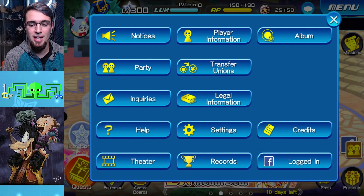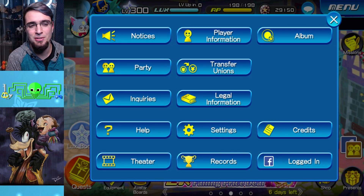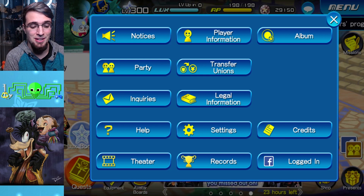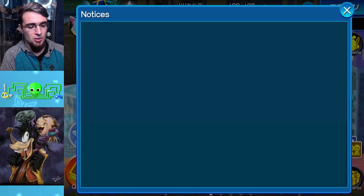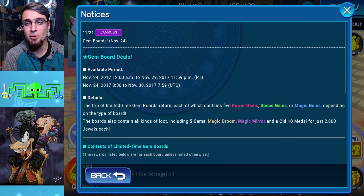There's a lot of stuff to choose from and only so many jewels to go with, especially after I pulled all those tune medals and did the pull battle against Za, which I had a lot of fun with. So let's go into notices. First off is the Gem Board.